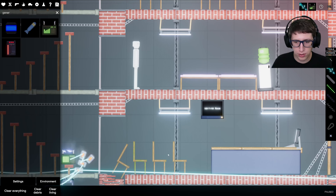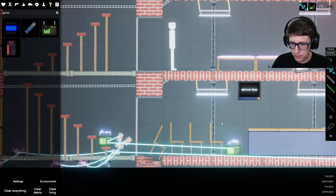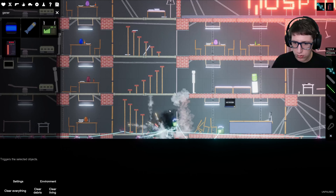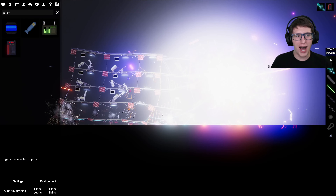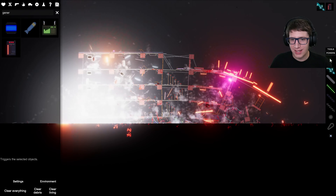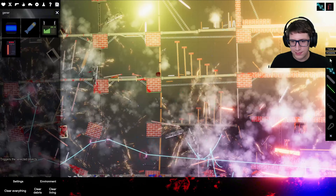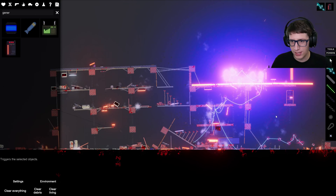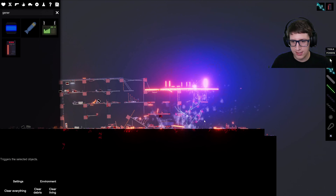I think the solution is to provide more power — there is not enough power. We're going to increase the amount of power. Come on, you can lift it! We're going to have to get the industrial generator involved. Oh — it exploded! Why did it explode? What is going on? Oh my god — every single piece has become like a murder machine because they're all strung together on a wire and flying in random directions. We accidentally made a murder machine.